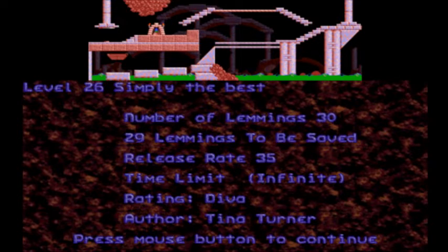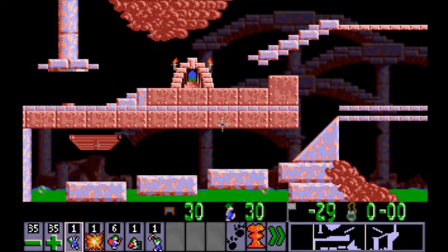We're on level 26, 'Simply the Best' by Tina Turner. We've got Ferdula, meaning we can kill one of them. And also, unless I'm mistaken, unless I get really stuck, there's only going to be three episodes left of the Diva Rank before I might take a break from the LP. So let's try to enjoy this, shall we? Positive attitude and all that.